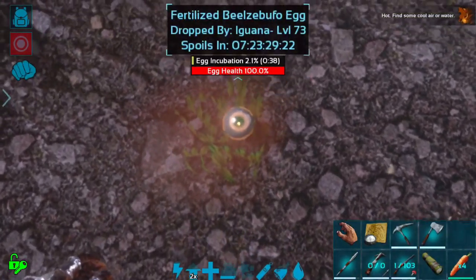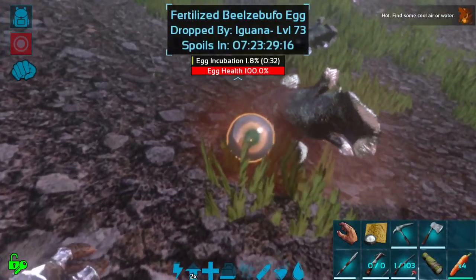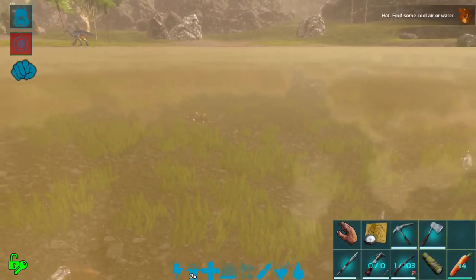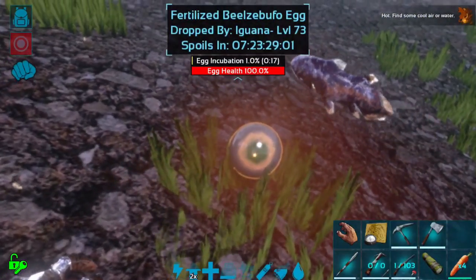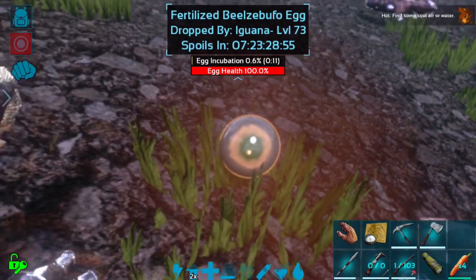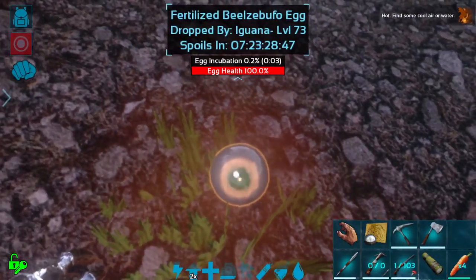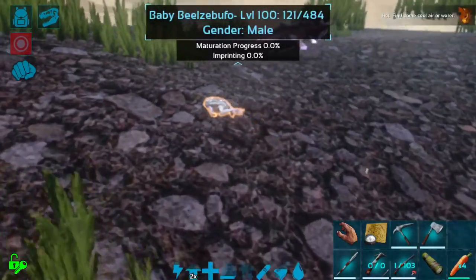Even if it's maybe not the most useful creature to have anymore because there are no more Meganeura in the swamp cave, it's still a very cool creature and it's still a good way to get cementing paste. And so I actually do think that having a Beezle Bufo imprinted around the base is going to be kind of a cool thing. Meganeura do spawn out here so I will probably use these guys to hunt up Meganeura, because they also — the Meganeura — drop the Nura husk rarely, which is a very cool item. I definitely want to get a few of those because they can make those aerial symbiotes. Oh — it's a tiny frog!